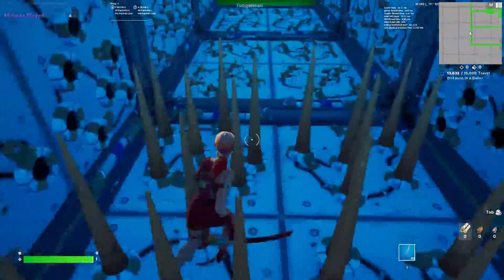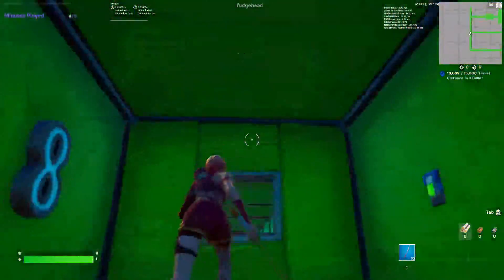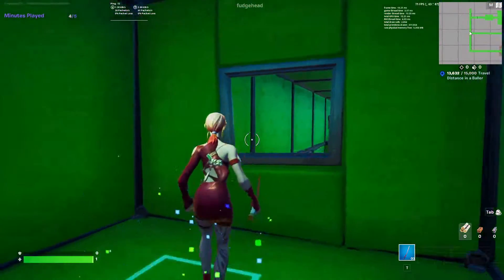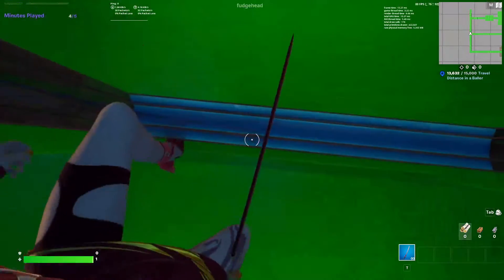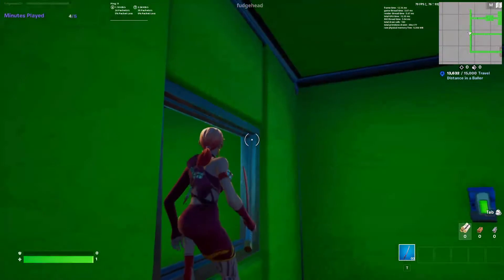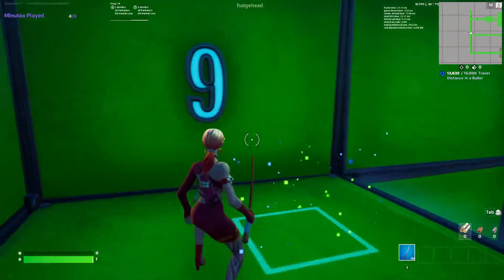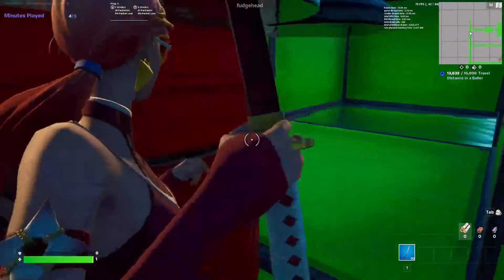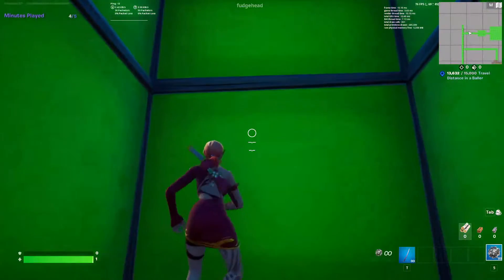The map code will be in the description below. There's a skip button here on this level because you have to jump at the right angle, then you can walk through the window. Then you just walk through here — these don't kill you. And just go down here. Level 12. There's like 20 levels.